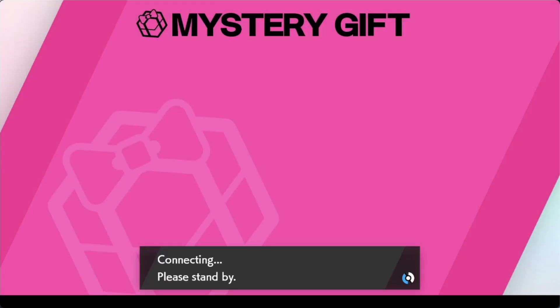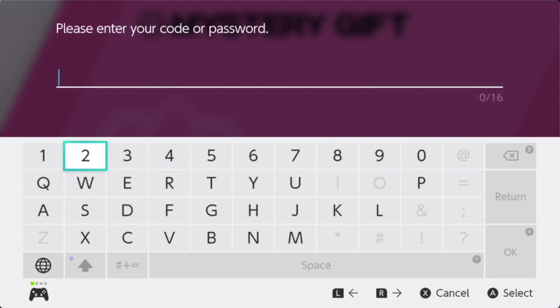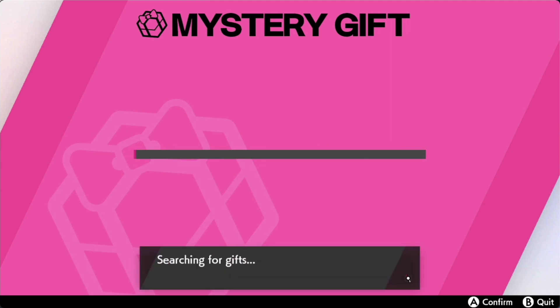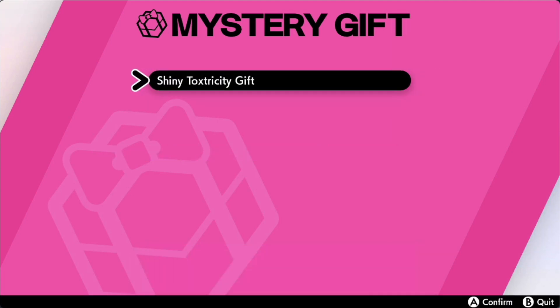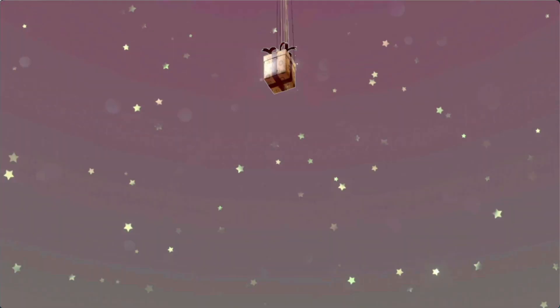I'm on my dock now. The code is my code — I'll go enter it real quick. Okay, so now that I've entered my code, I can now get my Shiny Toxtricity. Let me go look at the phone real quick.